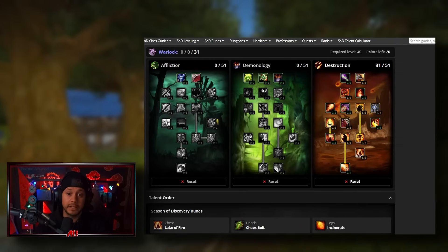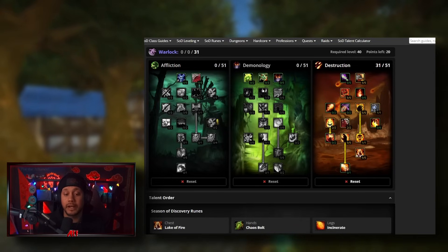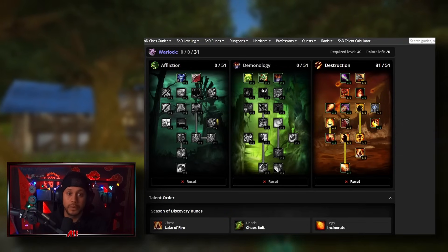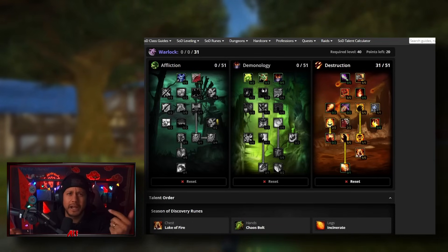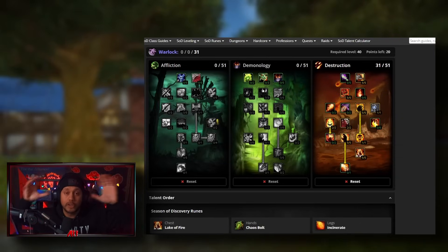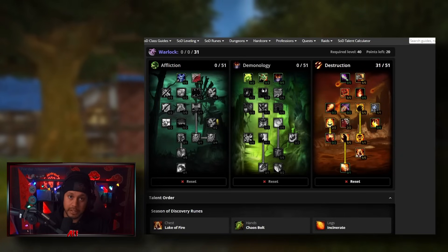Before I begin: we are getting new rune slots but we don't know any of them, so I'm going to pretend none of them exist and talk about what I would use right now. Nobody in the entire world knows anything about what's coming out, so take this with a grain of salt. For example, with fire destro, how do we know we don't get another thing for conflag or backdraft? The talents are not changing, but we are getting new runes.